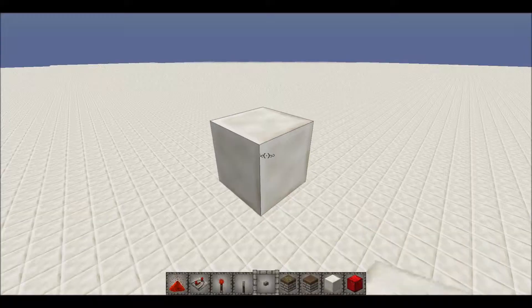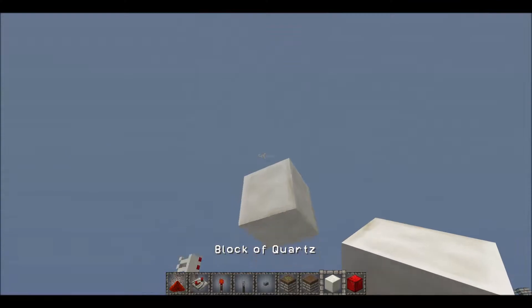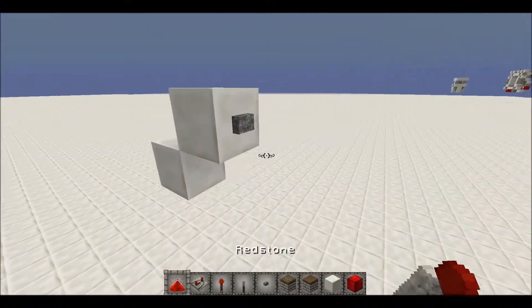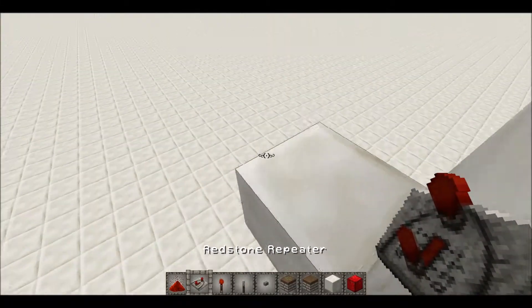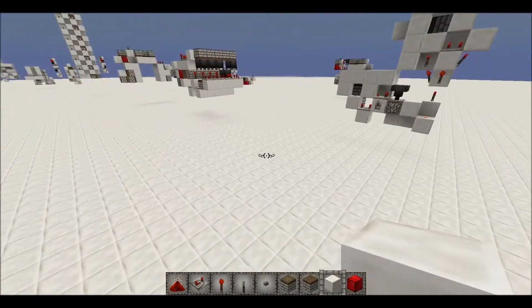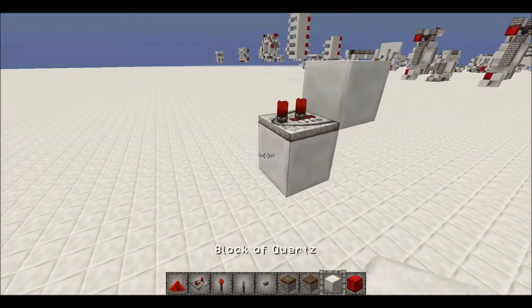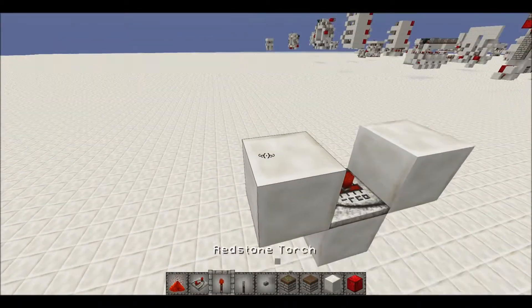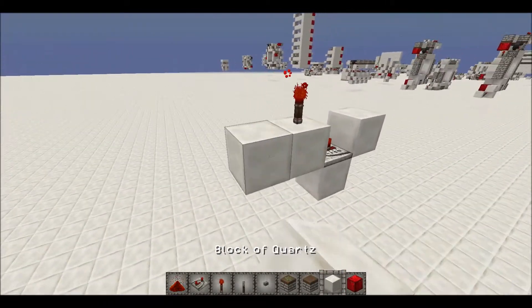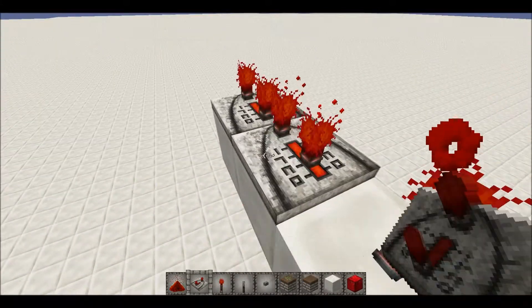I'll only do one of these little slides because you just need to stack them to get all of them. You want to get your input with a repeater on two ticks, going up into a torch, with two repeaters on four ticks after the torch.